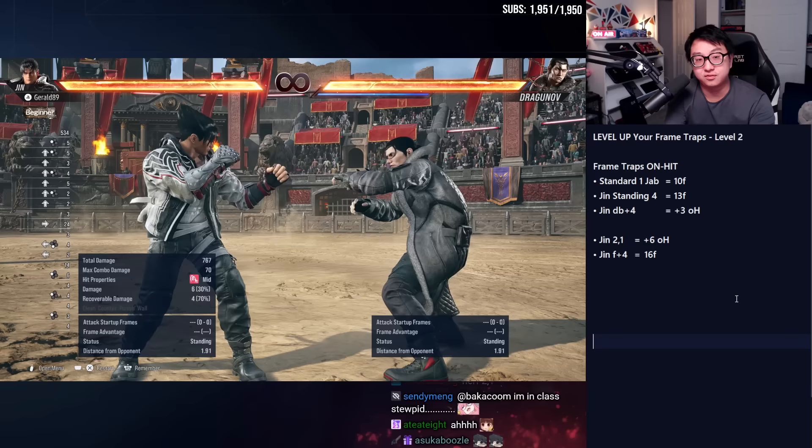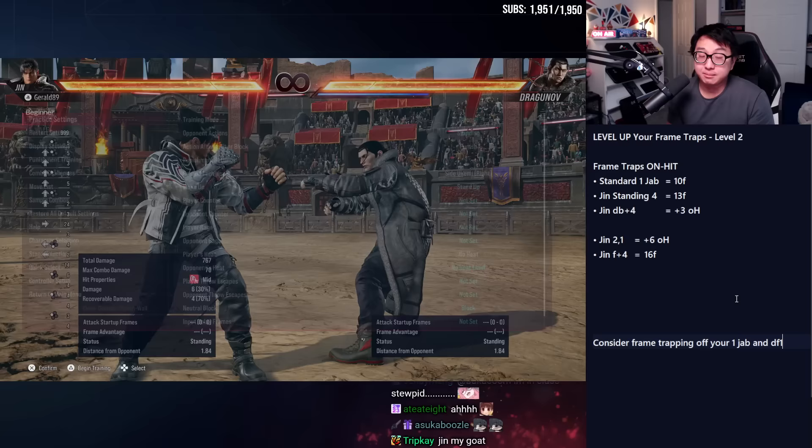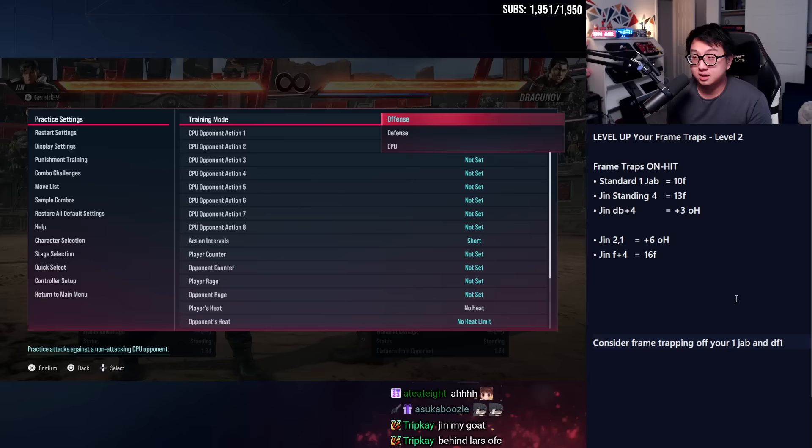Frame traps on hit are very, very valuable. There's another layer here that's very advanced: high-level players will frame-trap off their jab and their down-forward one and other quick pokes. I'm going to show you a quick drill on how to practice that, and then we'll move on.